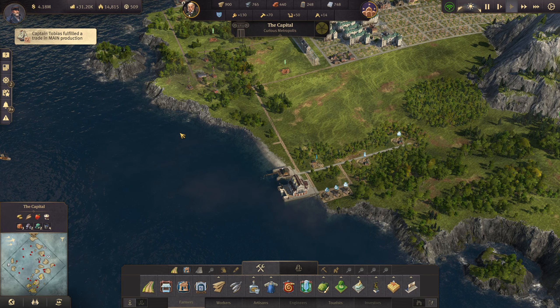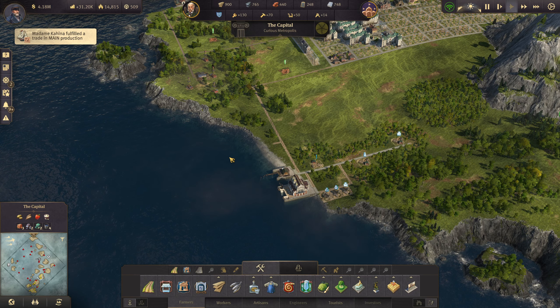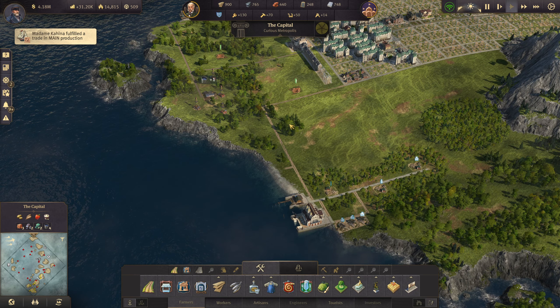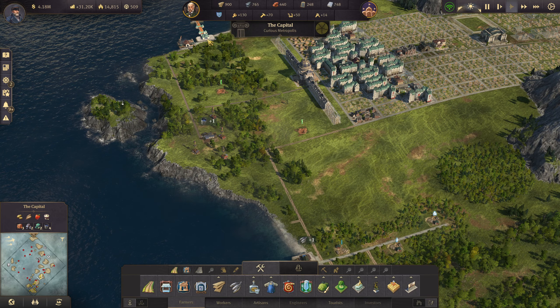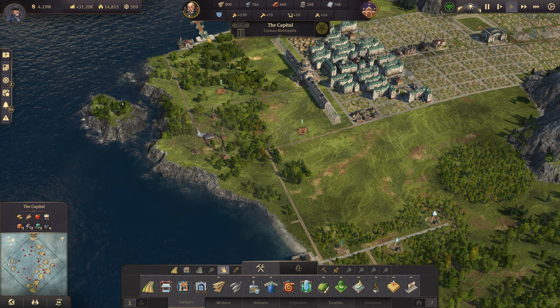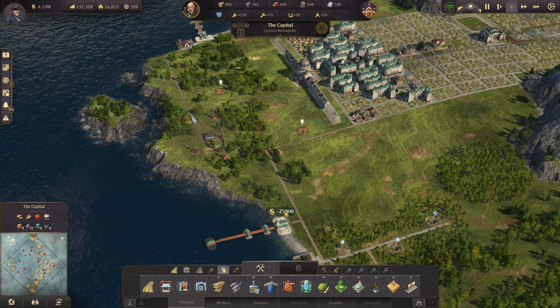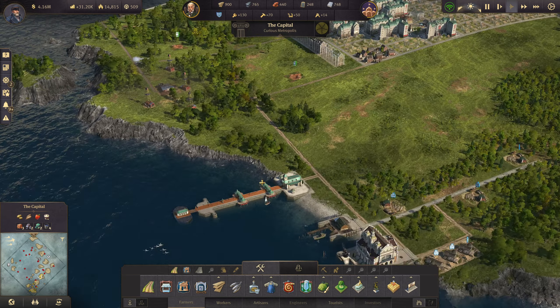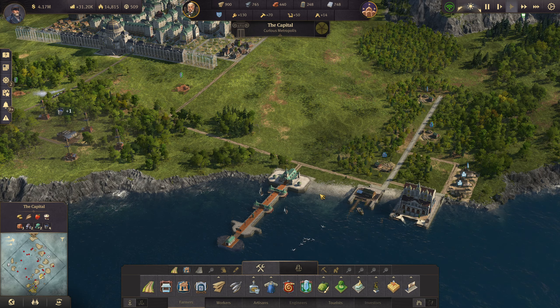What is up my fellow builders and welcome back to another new Anno 1800 episode! We are finally going to try out the Tourist Season, the new DLC for the Season 3 pass, that released I think yesterday or something.